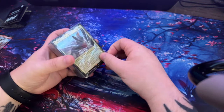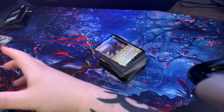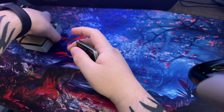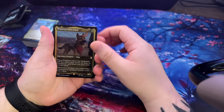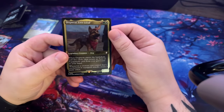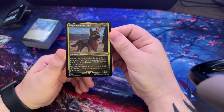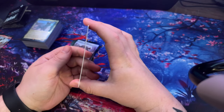Dogmeat Ever Loyal — this is the display version, a thicker card. 'When Dogmeat enters the battlefield, mill five cards then return an aura or equipment card from your graveyard to your hand. Whenever a creature you control that's enchanted or equipped attacks, create a junk token.' It's pretty much all about creating junk tokens. There are also settlement tokens, and radiation tokens — 'At the beginning of your pre-combat main phase, if you have any rad counters, mill that many cards; for each non-land card milled this way, you lose one life and a rad counter.'